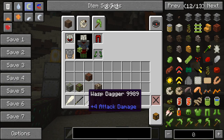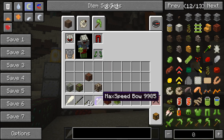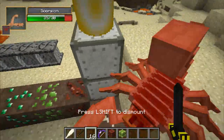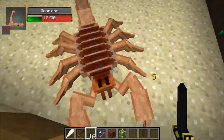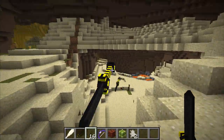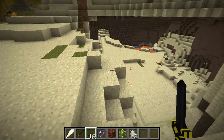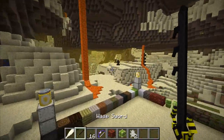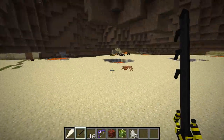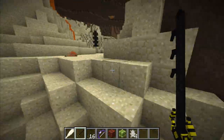Next, some weapons: we have a caveman's club, wasp sword, wasp dagger, and a max speed bow. Most of these are obtained from dungeon loot chests, apart from the wasp dagger which is crafted with a wasp sting and a stick. The scorpion picks you up and will poison you. You can also throw the wasp dagger. The wasp sword does nine damage depending on how you strike.